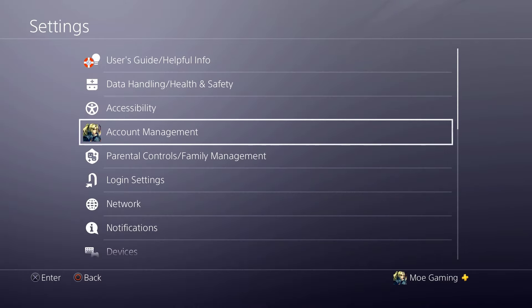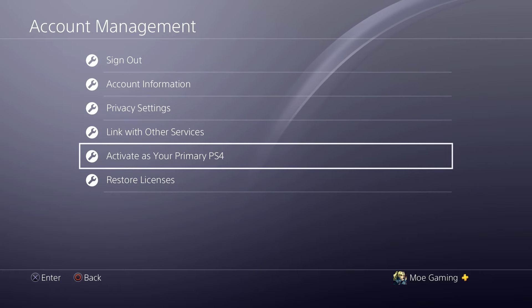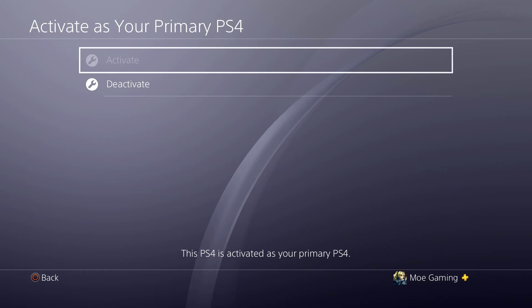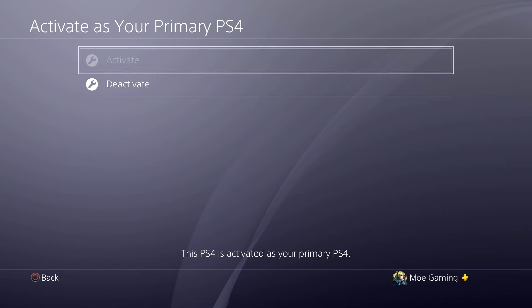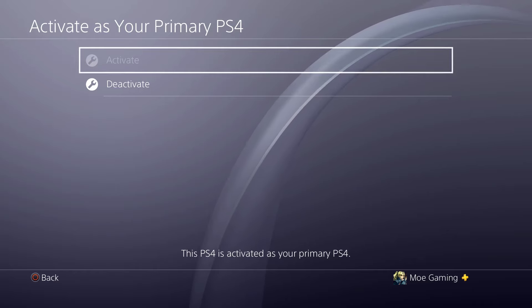The fix is to head over to Settings, and within Settings click Account Management. In Account Management, select Activate as Your Primary PS4. If this is not activated as your primary PS4, you're going to have to do that — whether it means going to the other person's PlayStation 4, deactivating it there, and then activating it on yours — so that your PlayStation then works correctly.